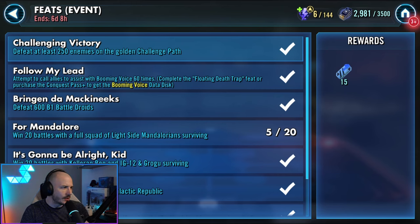Taking a look at the global feats, we need to defeat at least 250 enemies on the golden challenge path. That one is very simple and straightforward. As you go through each sector, there is a yellow path that leads to additional data disk choices. If you are organically following that path, which you should be in order to maximize your likelihood of getting good data disks, then this feat will complete itself as you progress. We also need to get the Follow My Lead feat, which is attempting to call allies to assist with the Booming Voice data disk. You need to complete Floating Death Trap, which is the 50 kills with Stap, in order to unlock this. Then it's just a case of throwing that data disk on and going to kill some nodes. Do it on bonus nodes and it'll be done in no time flat.